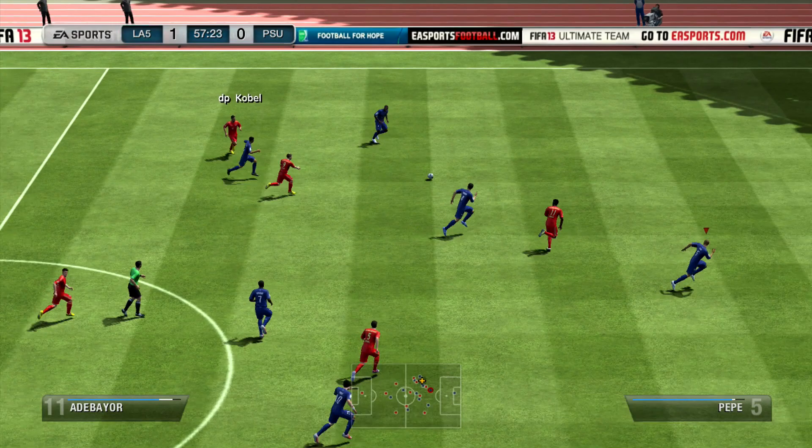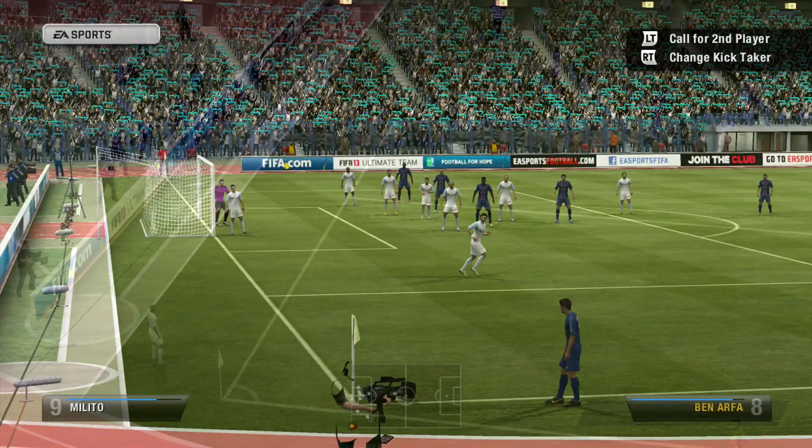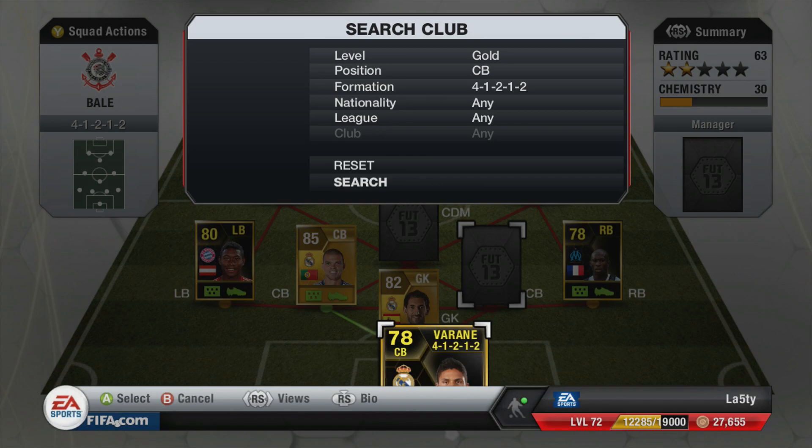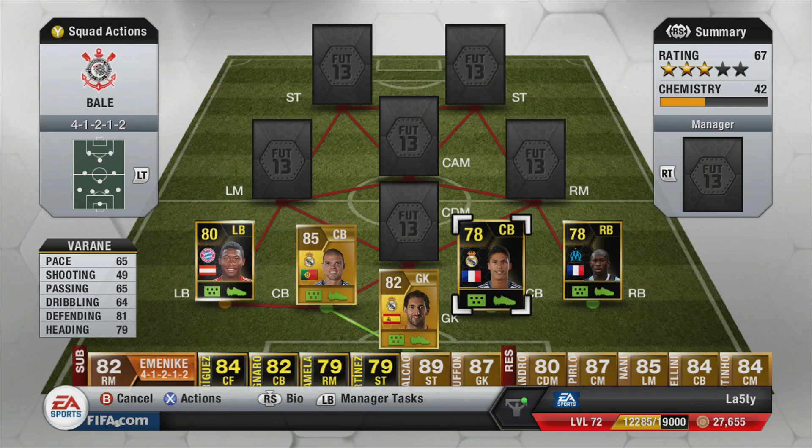I hate him in real life — he seems to be an absolute drama queen when Real Madrid play, especially in El Clásico. But he's really good on FIFA so you're just going to use him. He's a threat from corners, as you can see — he rose like a salmon to head that one in. To partner him we're going to use his teammate, the newly informed Varane.